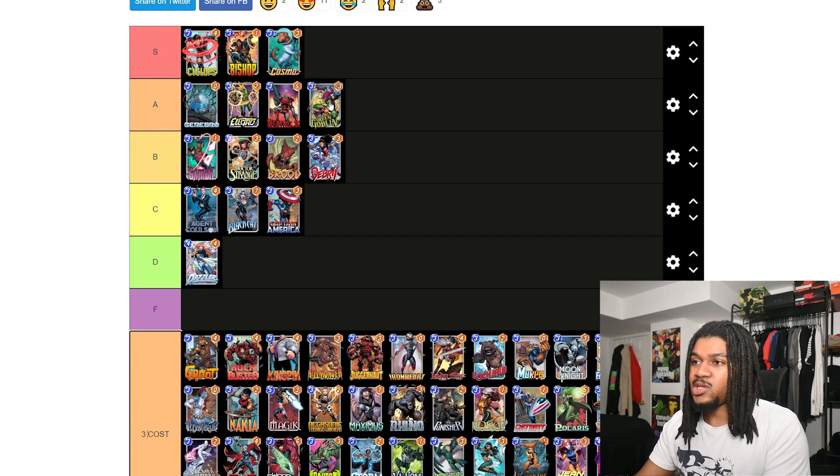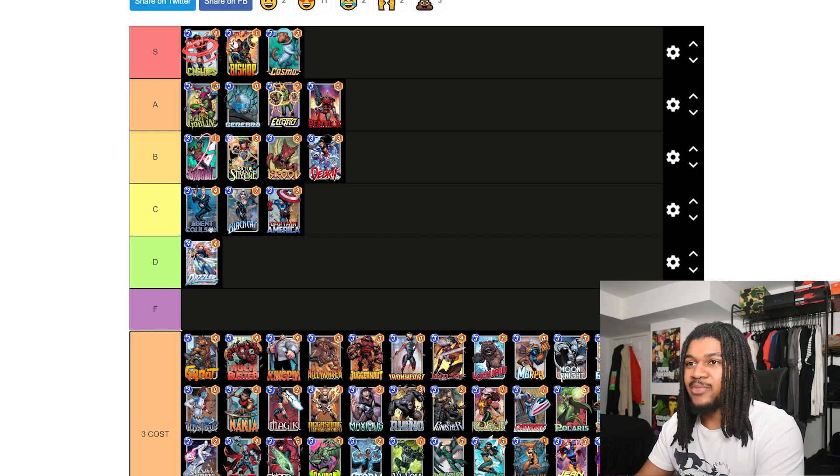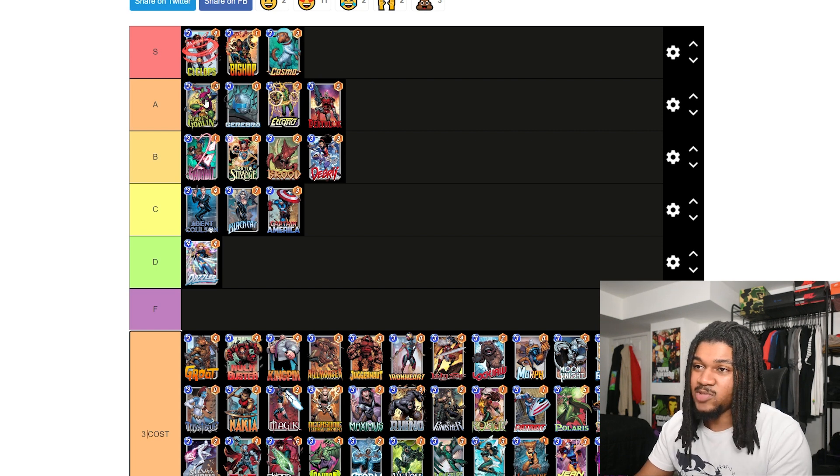Green Goblin — I don't think Green Goblin can ever be bad. He's always gonna be a solid card, maybe type A. The only reason I wouldn't put him in S is because you get a lot more mileage out of the S-tier cards. But you can put Green Goblin on any team and that negative-three power is really good. The only thing you have to worry about is Cosmo — which is in the tier above him.